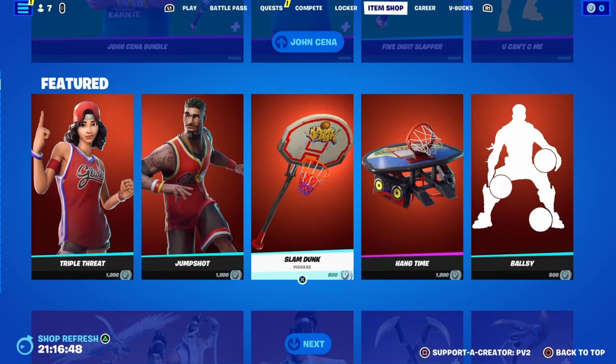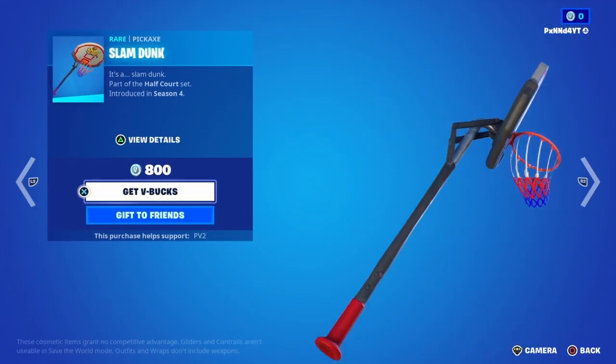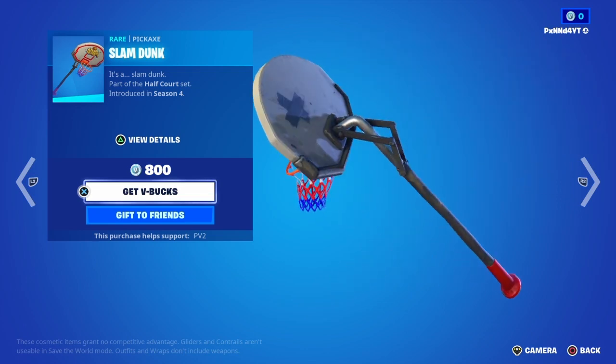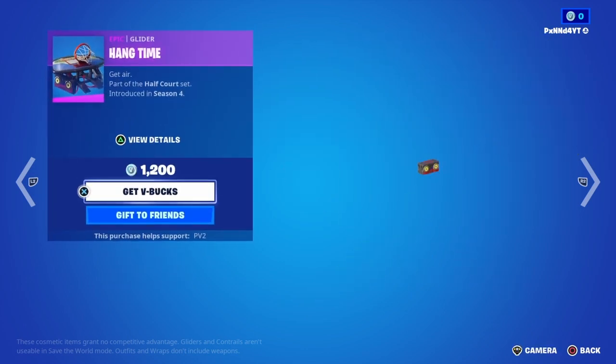What's up everybody, it's your boy Panda back with another Fortnite video. In today's video I'm going to be showing what would be in my car bundle if I ever got one. It's an item shop — I don't have it first. The pickaxe would be this pickaxe because it's not a collab pickaxe. The glider would be this one.